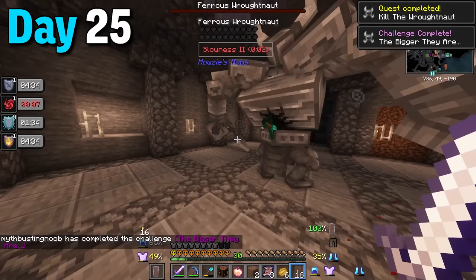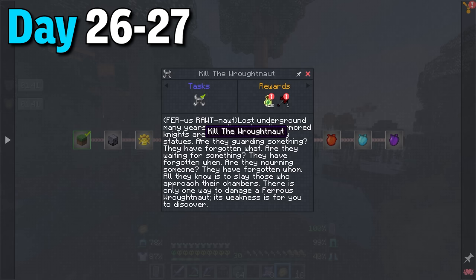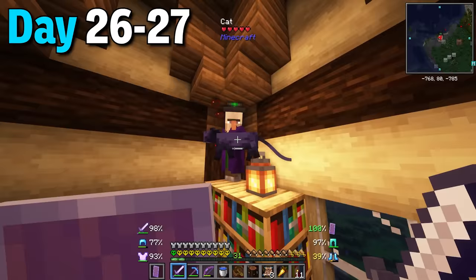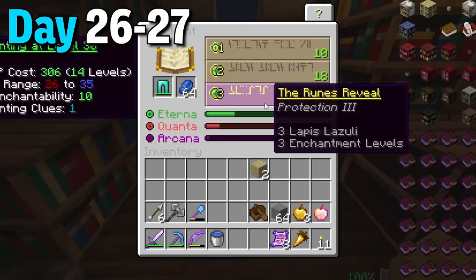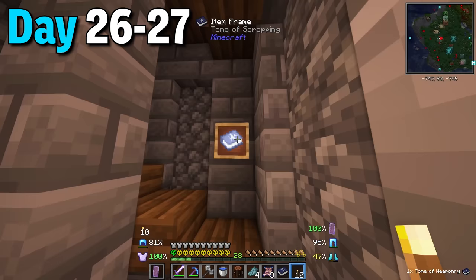It took all but one enchanted golden apple though. The reward was an unbreakable helmet and axe - the axe I'm definitely keeping. There were also quest rewards which gave me another really cool axe, though this one wasn't indestructible. Later that night I found a witch's tower with a nice enchantment setup. I placed one more bookshelf on it, grabbed some lapis and enchanted my diamond leggings.